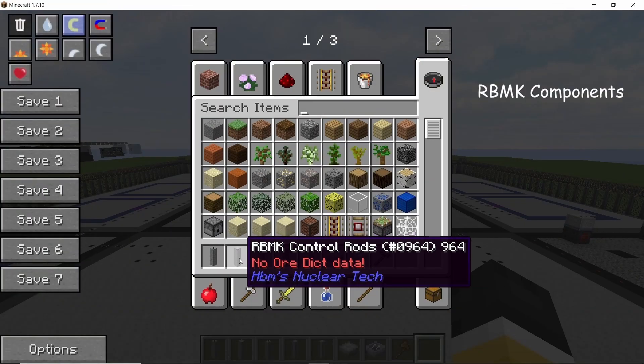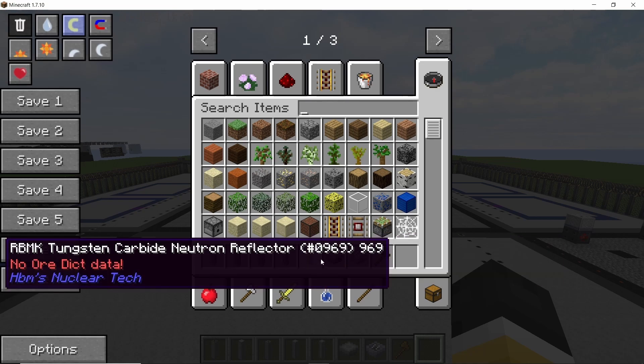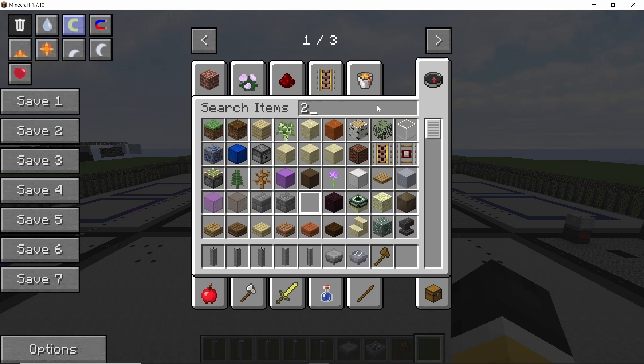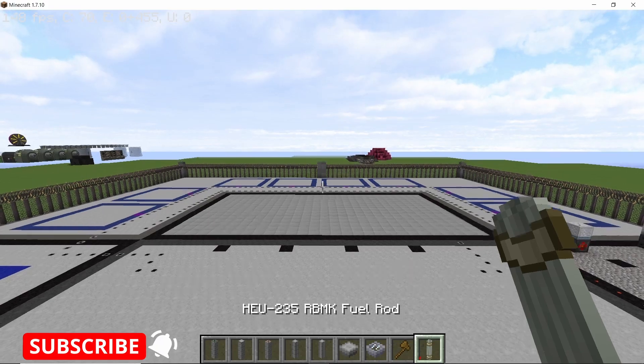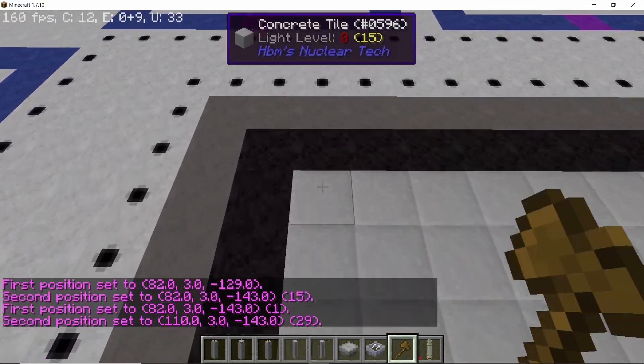For the components you will require moderated fuel rods, control rods, steam channels, reflectors, structural columns, and most importantly WorldEdit, because this entire build can be stacked very easily. For the fuel we have uranium-235 and you will require 78 of them.